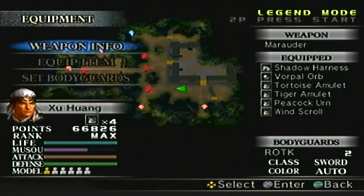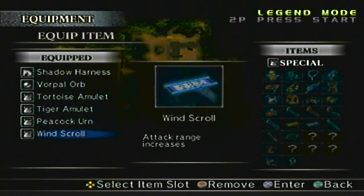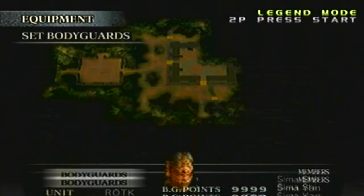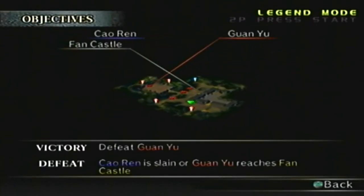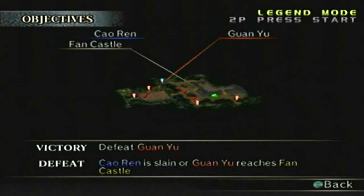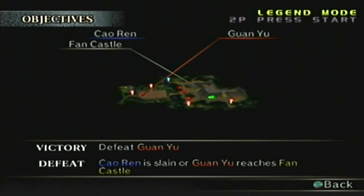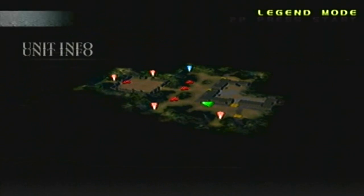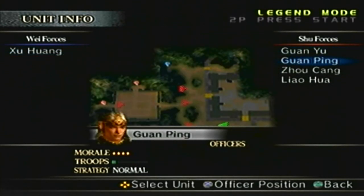The equipment: the weapon, as you know, we have the Marauder at level 10. I'll leave the bodyguard to two. The objectives: all we have to do is defeat Guan Yu, and we can't allow either myself or Cao Ren to fall, have the time run out, or allow Guan Yu to reach Fang Castle. For the Wei forces we have Xu Huang, which is me, and Cao Ren will appear later. For the Shu forces, you have Guan Yu, Ma Liang, Guan Ping, Zhou Song, and Liao Hua.